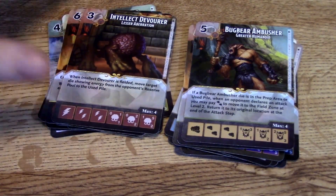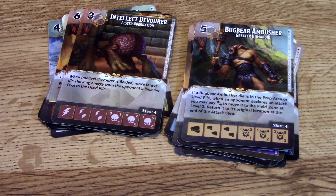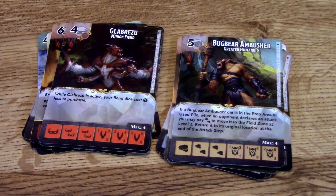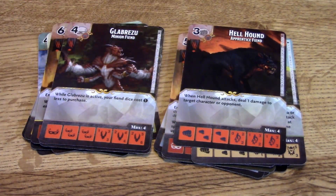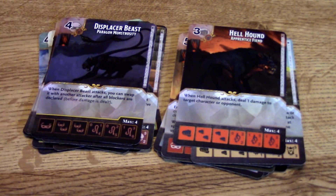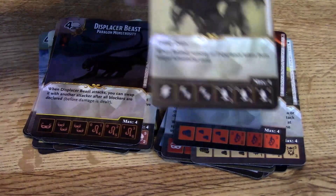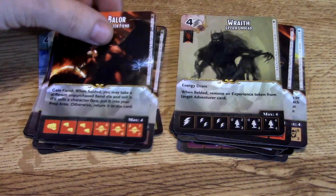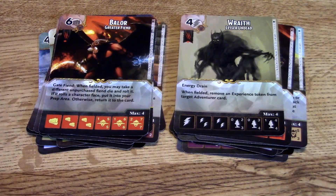The Bugbear Ambusher is another fiend. The Intellect Devourer: when fielded, move target die showing energy from your opponent's reserve pool to the used pile — takes away energies from the reserve pool. There's another fiend whose name I won't attempt, but his ability reduces fiend dice cost by one to purchase — he's a five/six. The Hellhound comes back, dealing one damage to a target opponent when he attacks. The Displacer Beast: when it attacks, you can swap it with another character after all blockers are declared. Then there's a Wrath with Energy Drain — when fielded, remove an experience token from a target adventurer card. Finally, Baalor has a Gate for fiends: when fielded, take a different unpurchased fiend die and roll it — same as Erinyes. Love that.